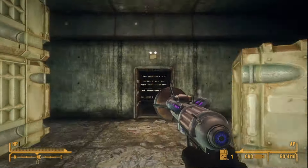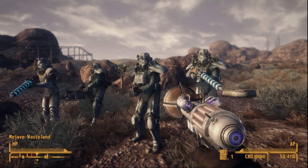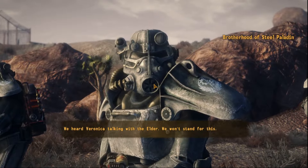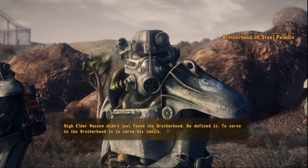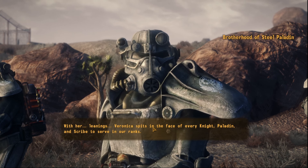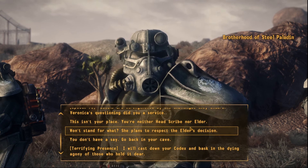It suffers from the same problem as the earlier pulse weapons with its low magazine — in this case 5 shots or 25 cells — but its extra damage to robots and power armor make it very exciting. At plus 250 damage to robots and plus 110 damage to working power armor, it blows almost any weapon out of the water. Comparable to the Gauss rifle for power armor, and even using the same number of cells, although small energy cells are cheaper than microfusion cells, it fits in a much smaller package. Against robots that's a DPS of 255, and for power armor 115.